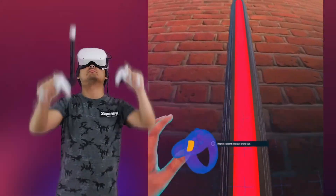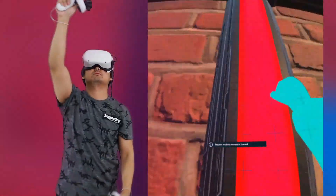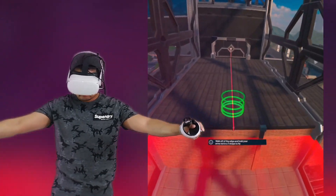Sticks pull down and repeat to climb the rest of the wall. Pull yourself forward and release. Walk off of the edge and hold your arms out.